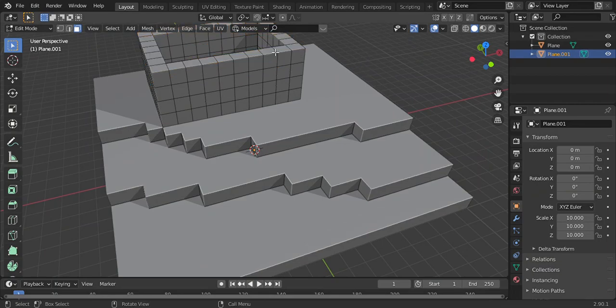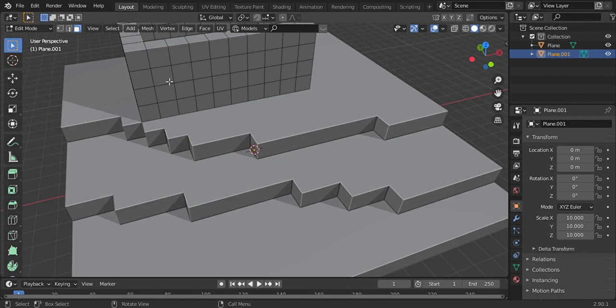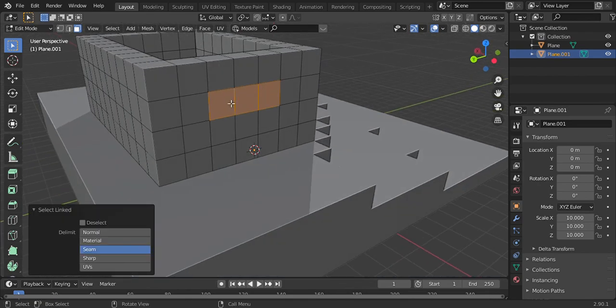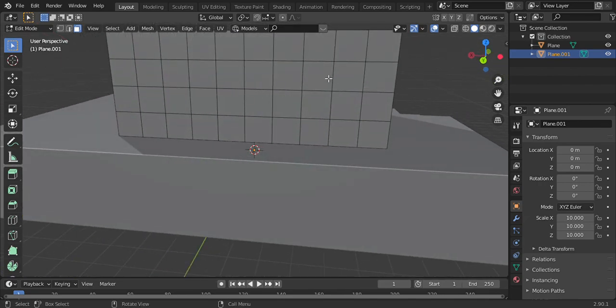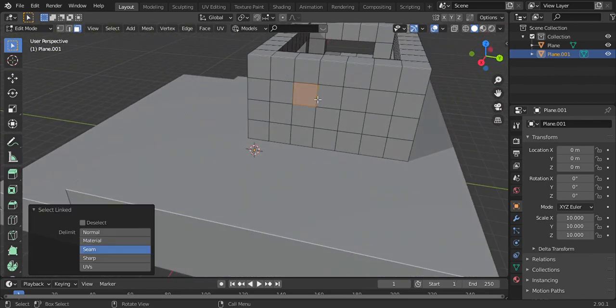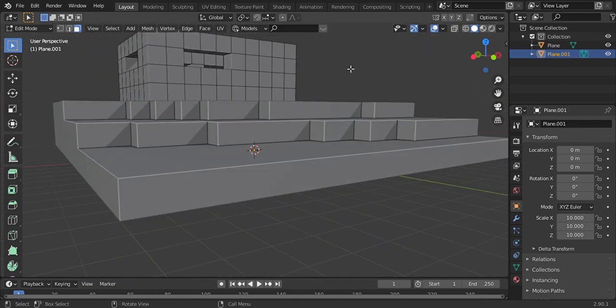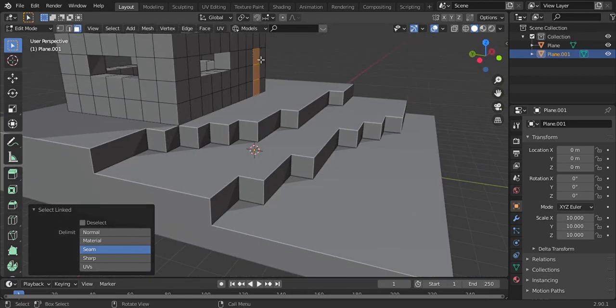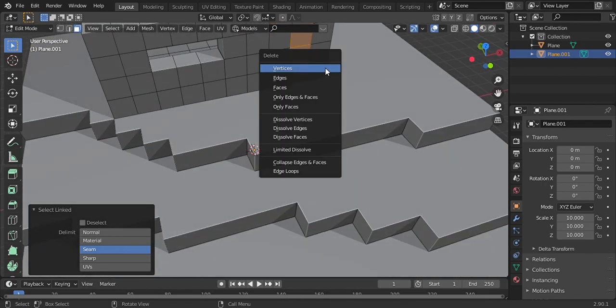Next thing is the doors and the windows. I want the windows two blocks away from the corner edge. You can do whatever you want. First step is you select where you want the door to be — I want the door to be there — so delete vertices.